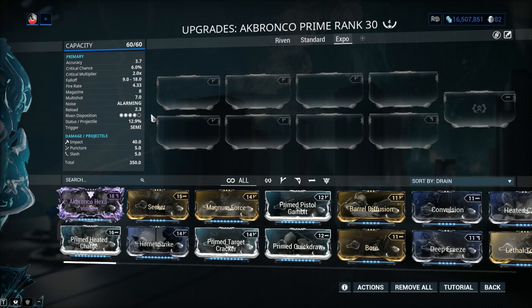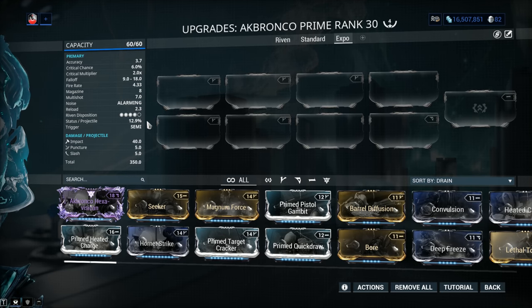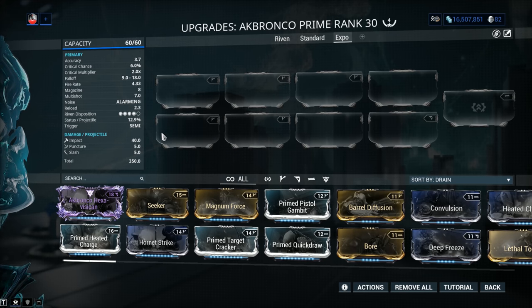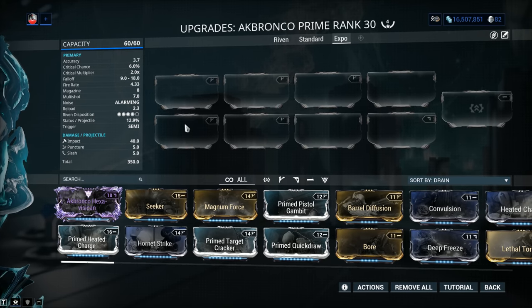The Rivens are very cheap because people consider them to be essentially garbage and dissolve them. Status per projectile is very good though — 12.9. Semi-automatic, because automatic would have been too hard. And the damage type, if you thought it was bad up until this point — it's impact-based. It's like they don't want us to use the weapon.